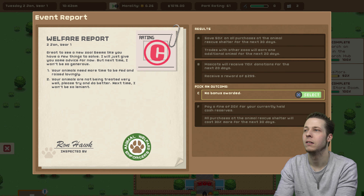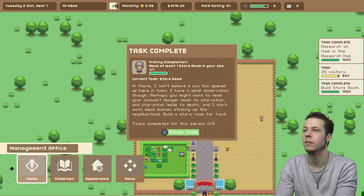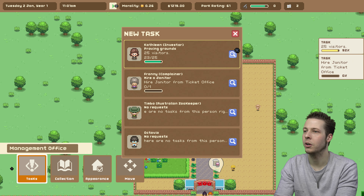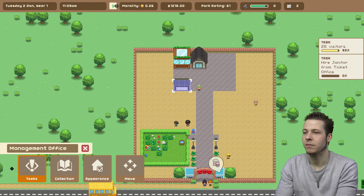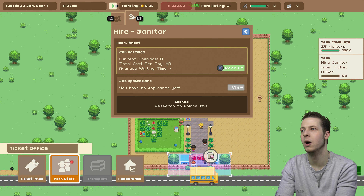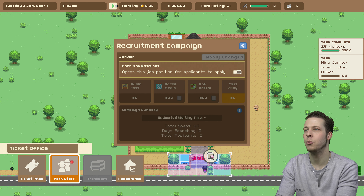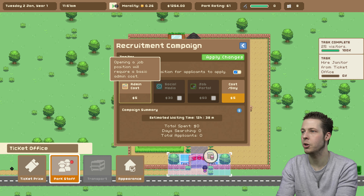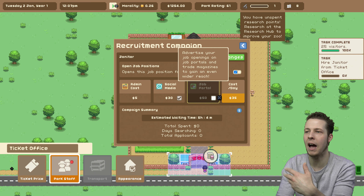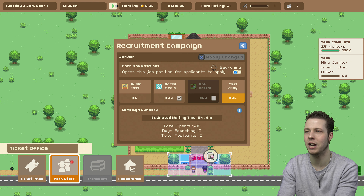My welfare report was a C — that's not good. Hire a janitor from the ticket office. When it comes to hiring staff in this game, you basically open up job applications like you would in real life. You come over to hire a janitor, press X to recruit, and then open up job applications. You can do advertising in different ways — on social media and also on job pools — and then you can have more people apply for the job, and also better quality people with higher skill ratings. Then we press apply changes and wait for a janitor to apply for the job.